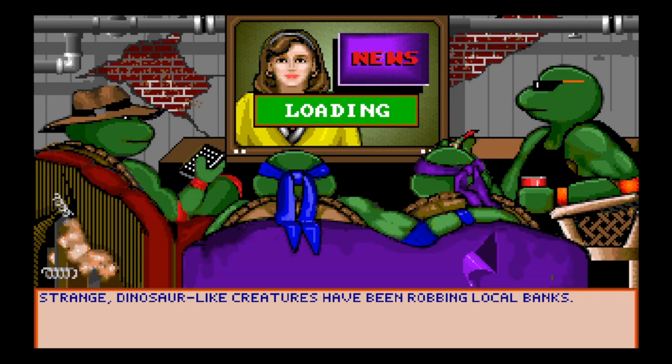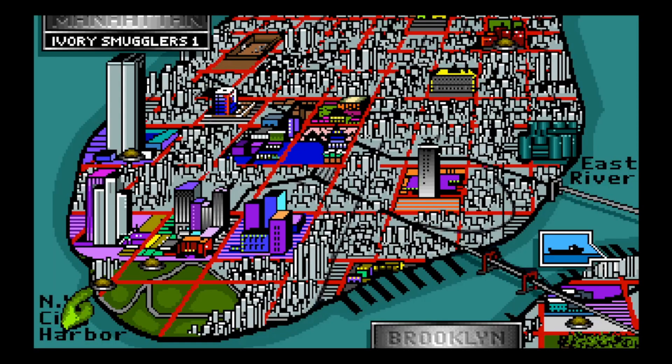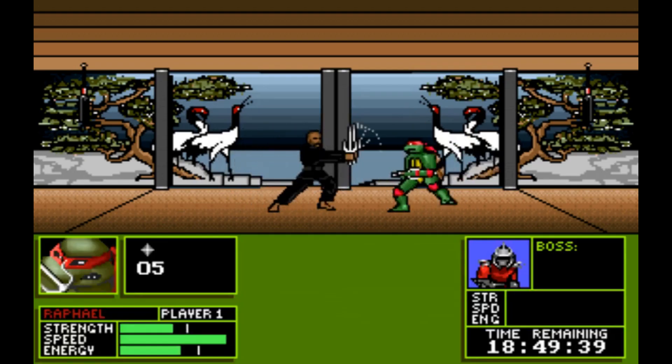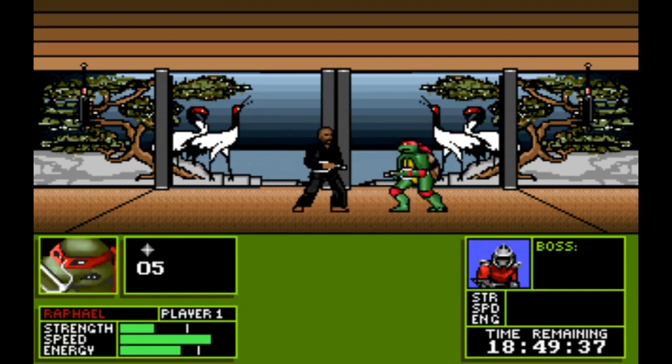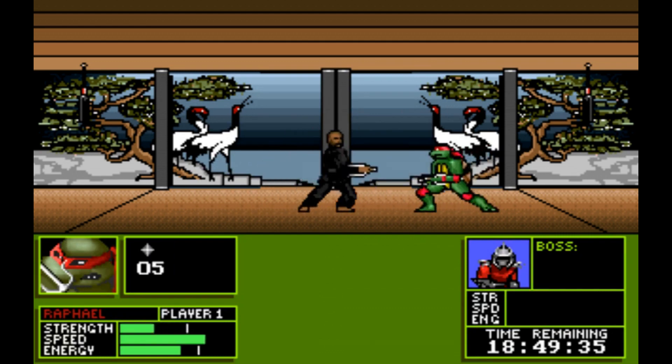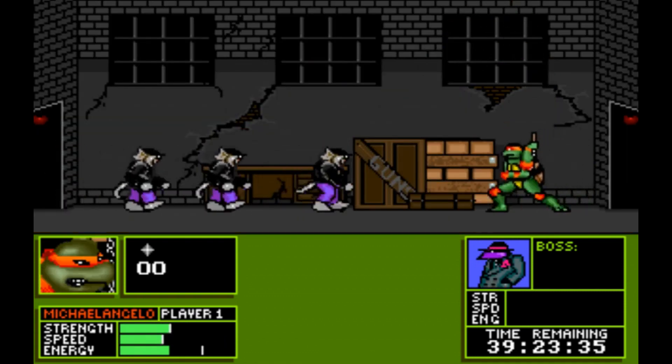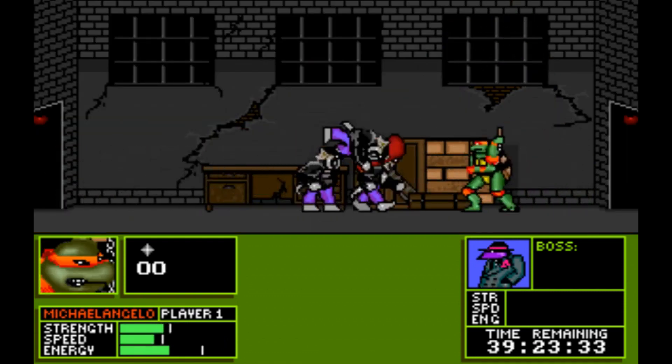Just like the original TMNT games on the NES, Manhattan Missions lets you switch between your turtles, and there's an open world map where you can select your missions and go about it whichever way you want to get to Shredder. And when I say it was the perfect movie tie-in — literally — it had characters like Tatsu. You remember Tatsu, don't you?